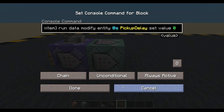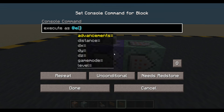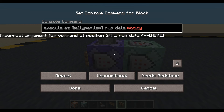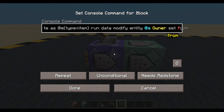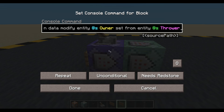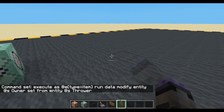So let's type it from scratch. We will execute as any entity whose type equals item, run data modify entity at yourself — we want to say your Owner, capital O, is set from your Thrower. So the person who threw you is your owner. Yeah, that seems good. So only I should be able to pick that up now, and it should still work if we test it. Yeah, okay.